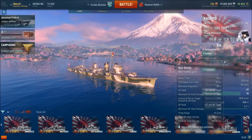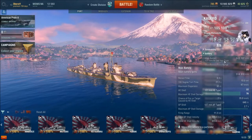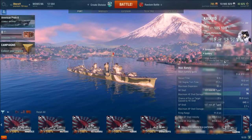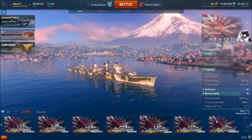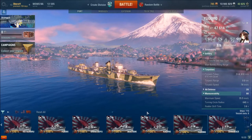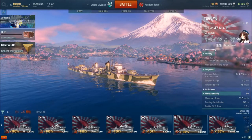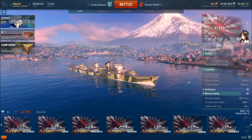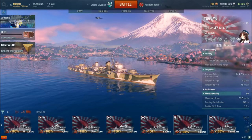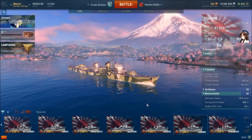Other than that, Kagero is fine. You won't find much difference between playing her and playing the Fubuki. Moving on: Yagumo. My only complaint with Yagumo is the torpedo range — 8 kilometers. I think that should be buffed, and the base torpedo speed should be buffed from 10 to 12 kilometers. I think if you did that along with the HE shell buff, Yagumo would be golden.